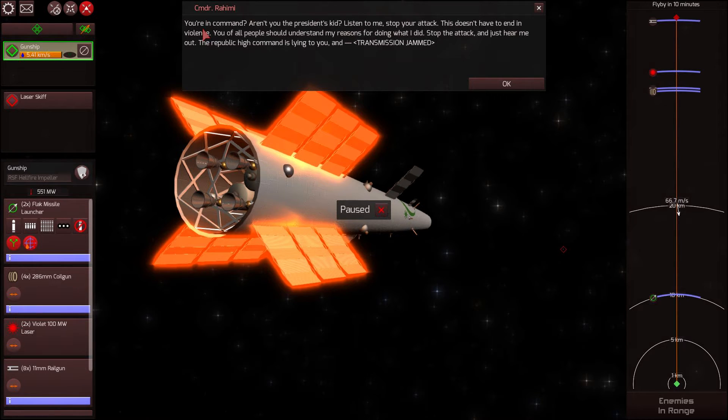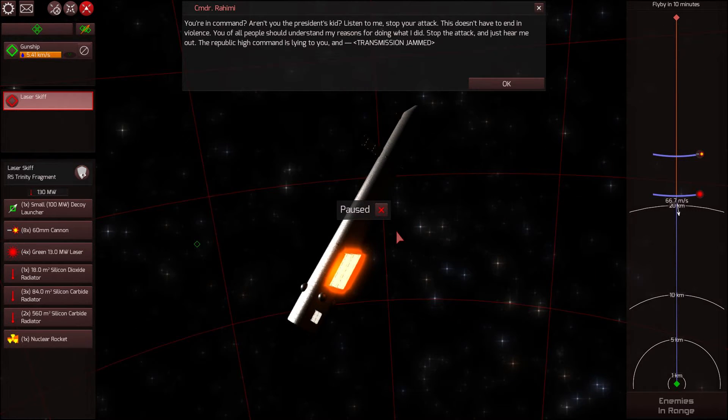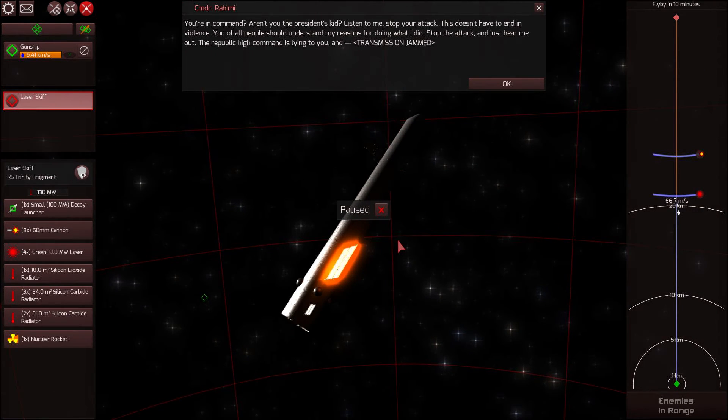We're getting a transmission. 'Aren't you the President's kid? Listen to me, stop your attack — this doesn't have to end in violence. You of all people should understand my reasons. Stop the attack and just hear me out. The Republic High Command is lying to you...' Transmission jammed. The Republic High Command is lying to me? I'm sure there's some information I just don't need to know.